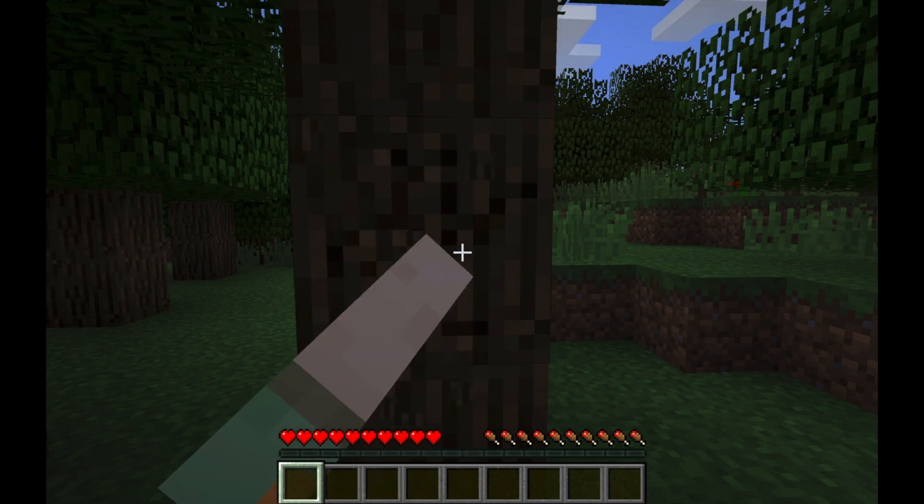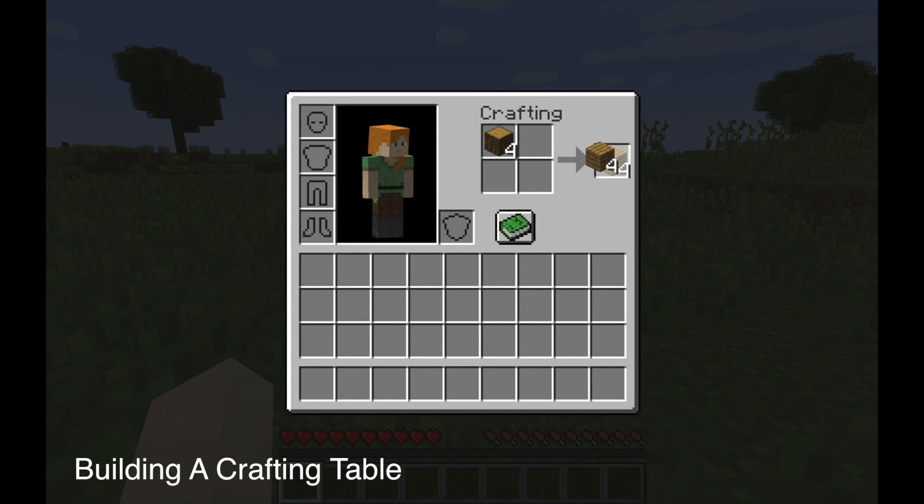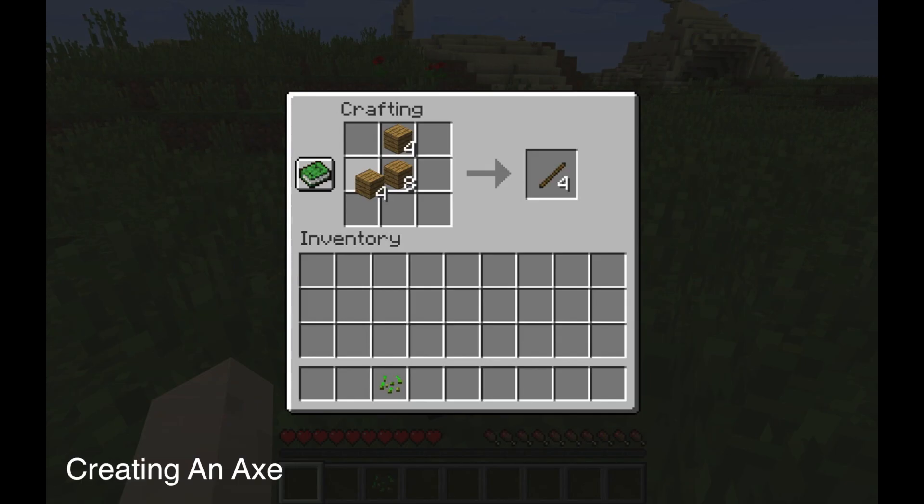The first thing you're going to want to do is take as much wood from a tree as possible. You're going to need a lot of wood in this tutorial. You're going to press E on your keyboard to get to this menu, and then you're going to convert the wood into the planks, and then convert the planks into the crafting table.